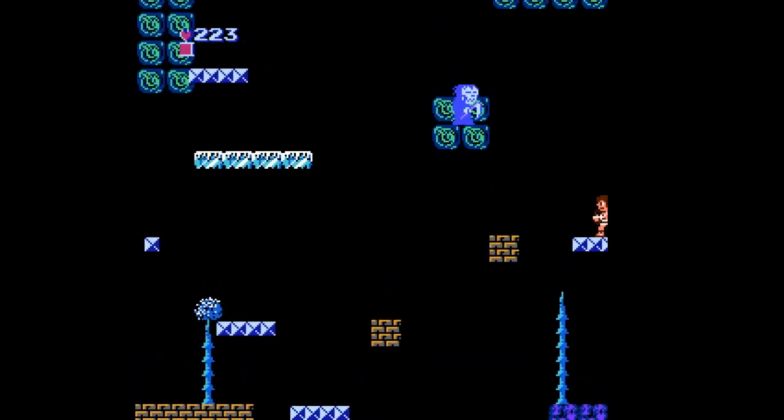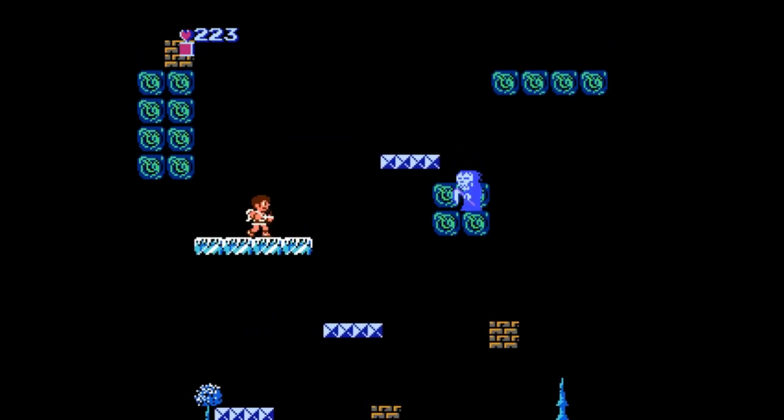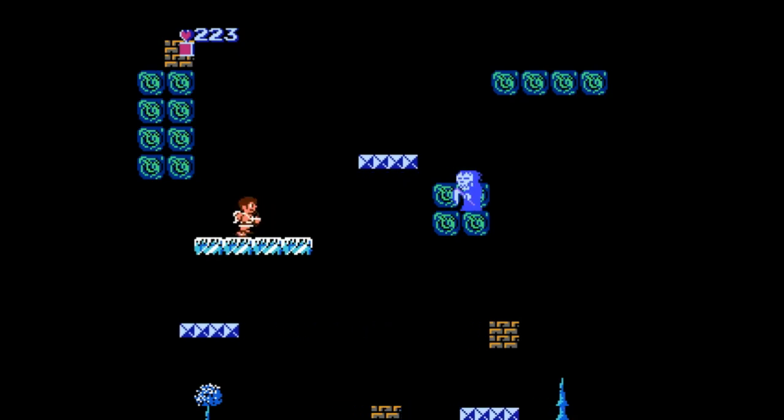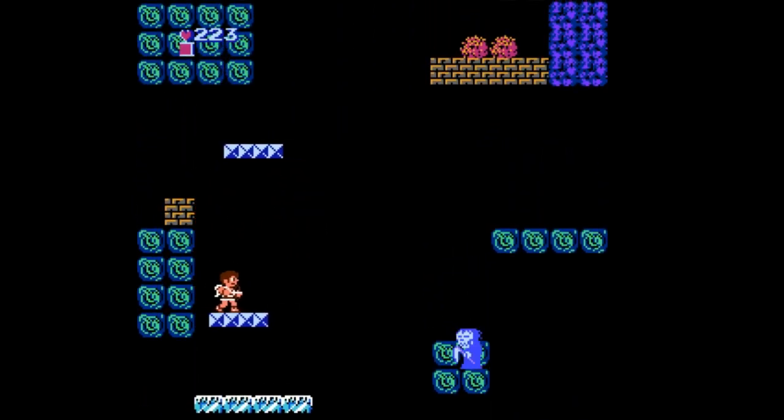Those glitches are due to the fact that the game itself tries to do many things at once. You've got vertical scrolling boards, horizontal side-scrolling labyrinths, boss battles, and a shoot-em-up section.